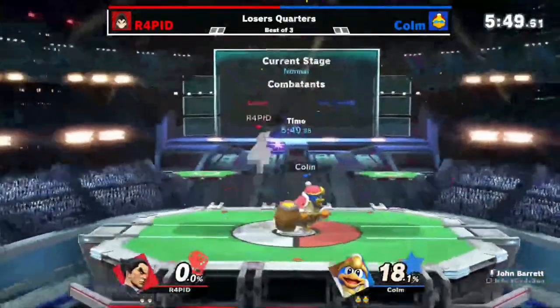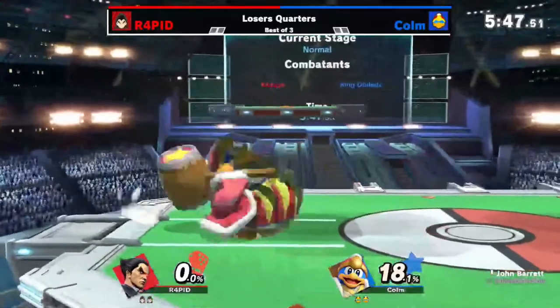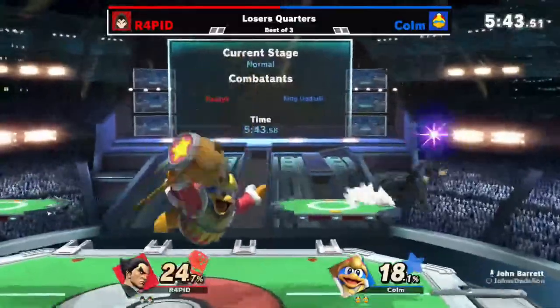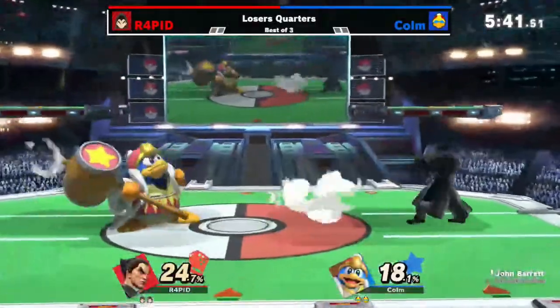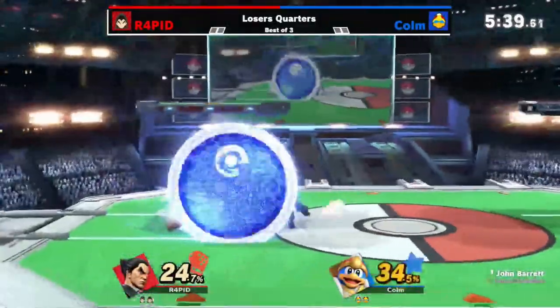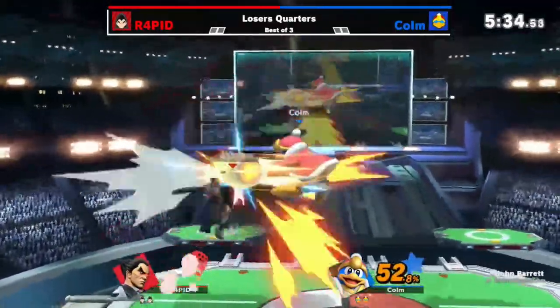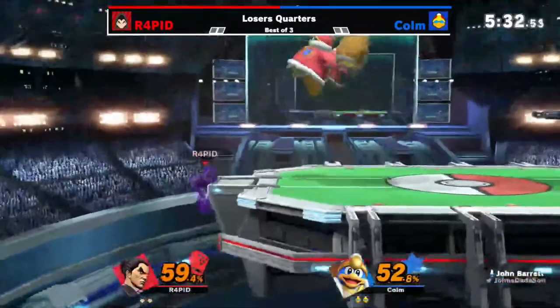The jab is going to be beaten out by that up smash of course — 18% in it. And that should just even it up. Up throw. Up air not connecting because it was a full hop instead of a short hop. A single one of these Electric Wind Godfists could be the end of Column actually. The platform's there to save the day a little bit.